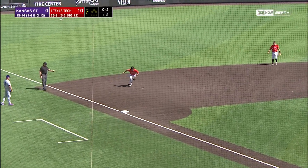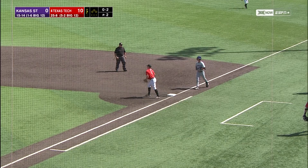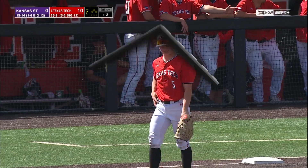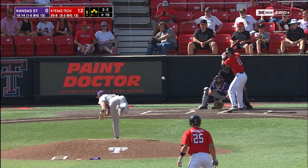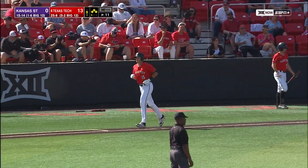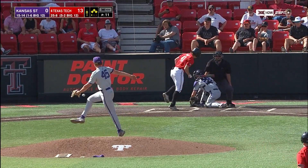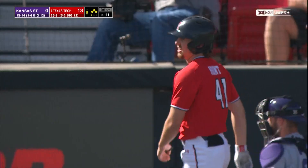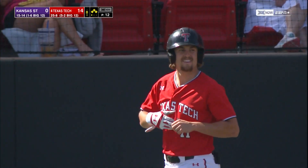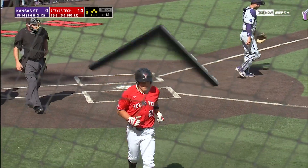Ground ball to third. Parker Kelly backed up, bobbled it for a moment. That throw over is in time as Hudson-White stretches off the bag — Nick Goodwin is out to start this seventh inning. Kelly walks, and that'll get another run across for the Red Raiders. One out. Pearson delivers one that hits Hunt down the lower portion of his leg, and that'll score a run.